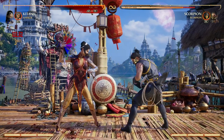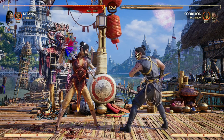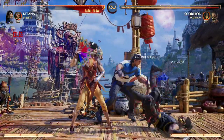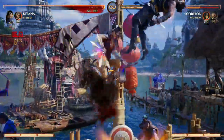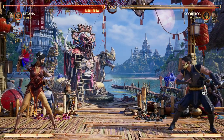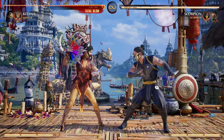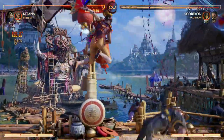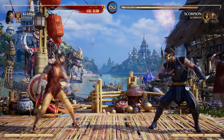Katana really lacks in the overhead and mix-up department in general, and using Stryker as a cameo fills that void — giving her an overhead option and a great low option. The grenades offer awesome combo continuation in the air, and the best part about Stryker is his down cameo move, the re-stand with his cuffs. That's really good for Katana, allowing her to continue pressure with her traps and fans, making your opponent want to jump. If they do, you catch them off guard and re-stand them with Stryker's cuffs, basically negating their wake-up attack options.